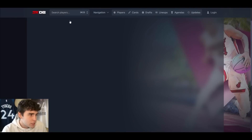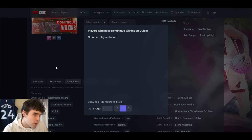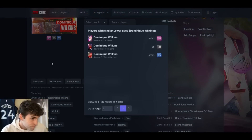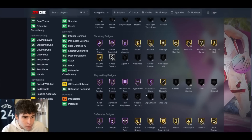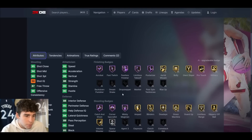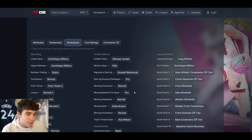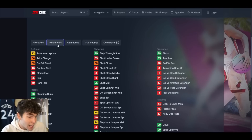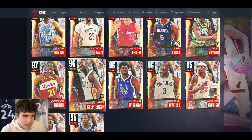Moving to the Galaxy Opals — Dominic Wilkins is going to stink. He's got the Dominic Wilkins base and jump shot, doesn't even come with Unpluckable. Stat-wise he's really elite, but I don't think that release is one people are going to like. Dominic Wilkins is going to have to prove me wrong — it's a show-me type of thing.